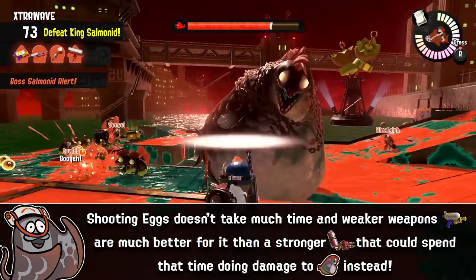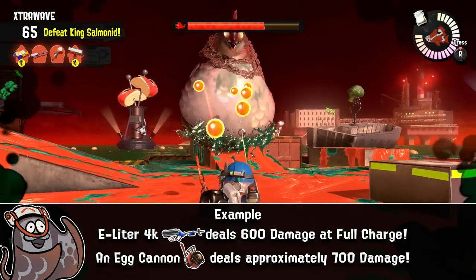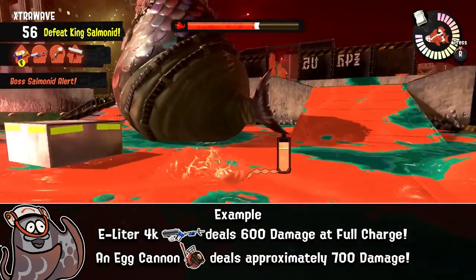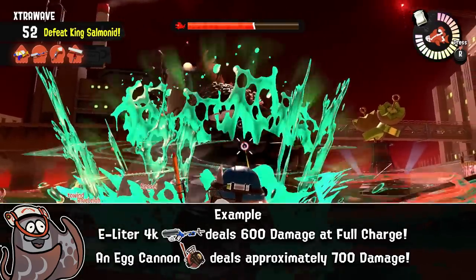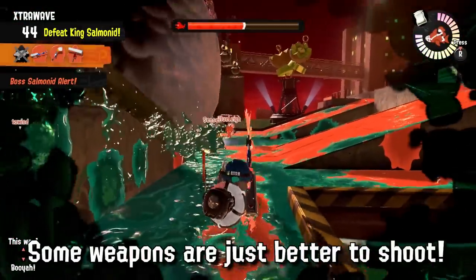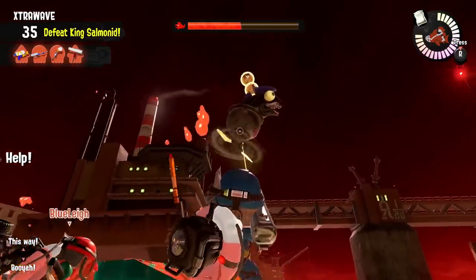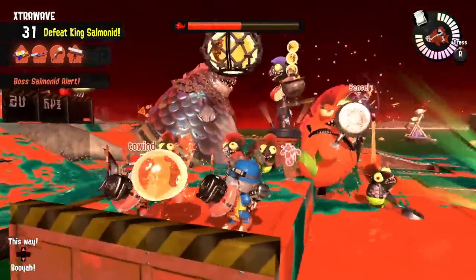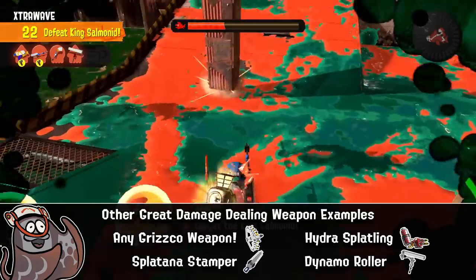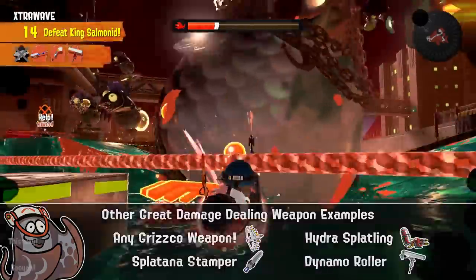To understand why, let's look at an example with a rotation that has the E-Liter in it. The E-Liter is one of the more powerful weapons in Salmon Run, and as you can see in this footage, it deals around 600 damage with a single fully charged shot on Kohozuna — very visible on its health bar. In comparison, the egg launcher deals somewhere around 700 damage, so just a little more than the E-Liter. So instead of running around shooting Chums or trying to shoot down Fisticuffs with the E-Liter, you can spend all that wave time shooting Kohozuna and deal almost as much damage as a golden egg, consistently — and that's the key word: consistently dealing damage without downtime. This can be done every single rotation with at least one weapon, from the .52 Gal to the Dynamo Roller to the Hydra Splatling.